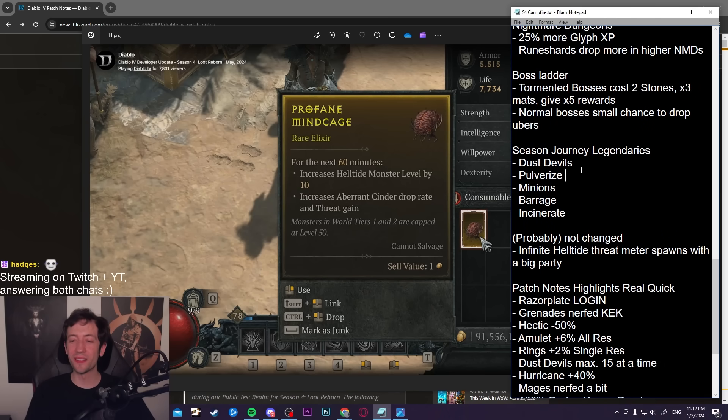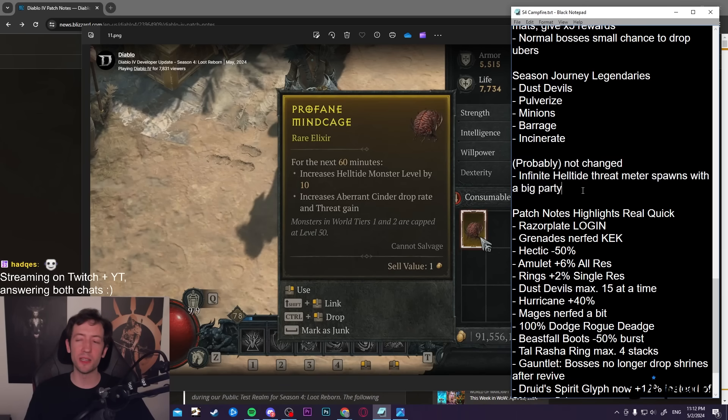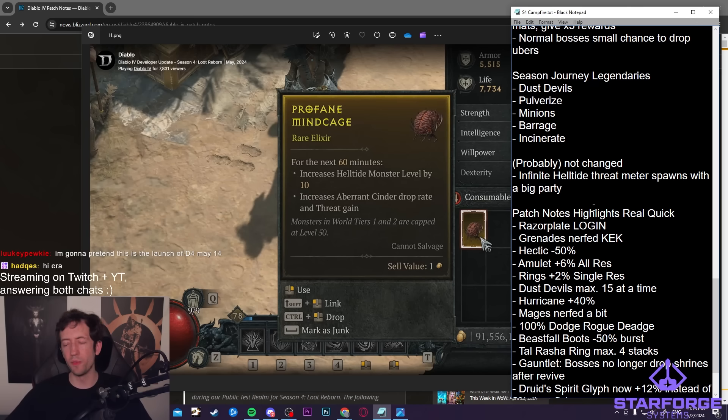Something not in the patch notes or mentioned in the campfire chat: there's basically an infinite Helltide monster spawn strategy where you stack up with multiple people in the same place — the Helltide threat meter spawns monsters, which fills everyone else's threat meter, spawning more monsters in an infinite loop for the entire Helltide duration. We'll see if that was addressed in any way, but it was something that was possible on the PTR.